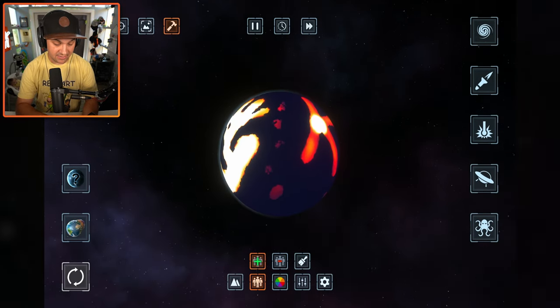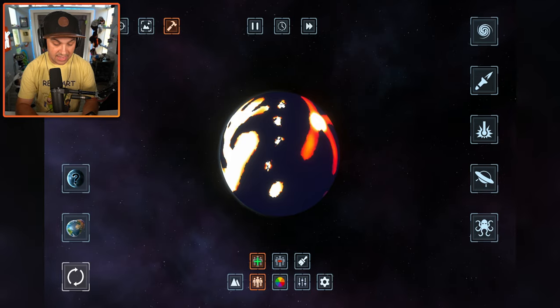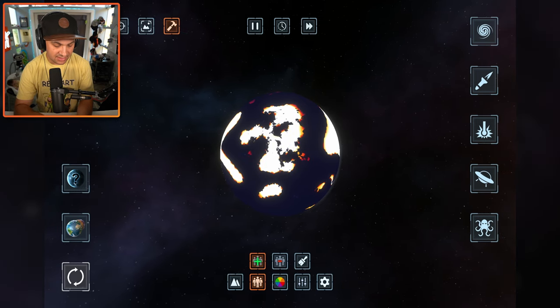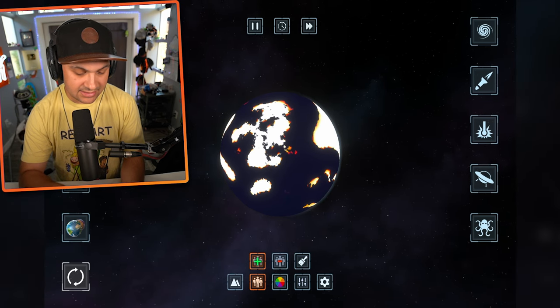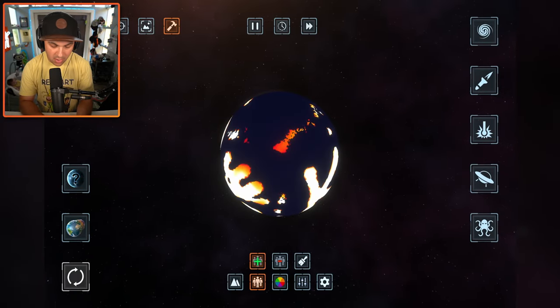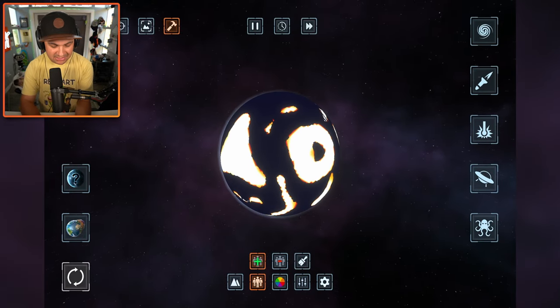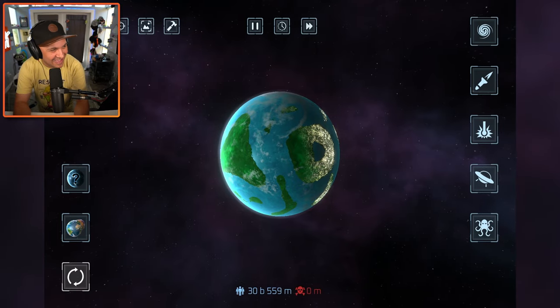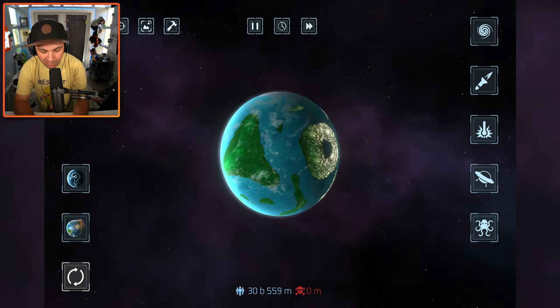Earth 2.0 isn't feeling so great anymore — there are too many people, we need an Earth 3.0. Cow Continent is so bright I can't even look directly at it — it's like fire, except instead of fire it's people. These poor little islands are going to be so packed. Some spots are getting even brighter — a little more yellow the longer I hold. Okay, have I managed to ruin Earth 2.0? The population is now 30 billion!